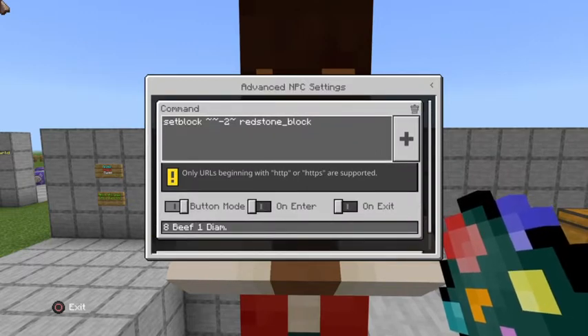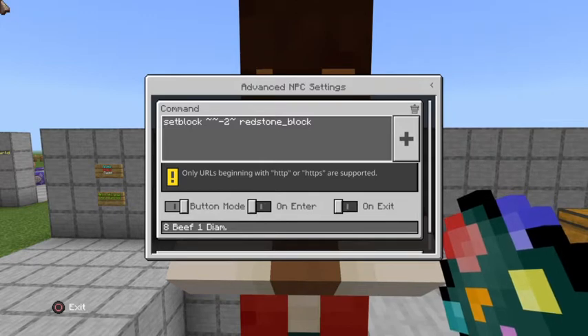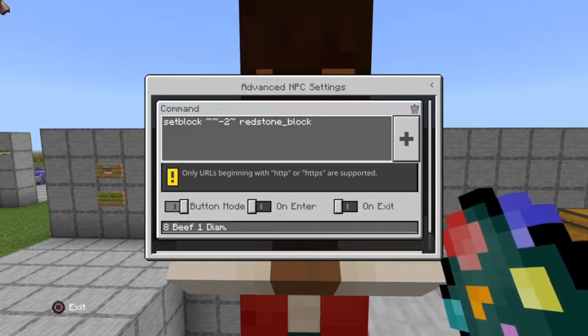In the NPC settings, go in and add a command. We're going to do setblock tilde tilde tilde, and on the second tilde — the Y axis — we're going to do negative two. That's two blocks under the NPC. Then we're going to do redstone_block.